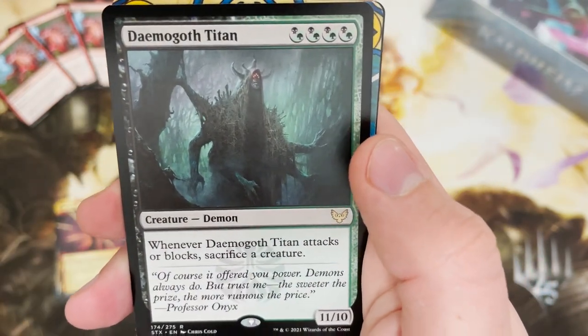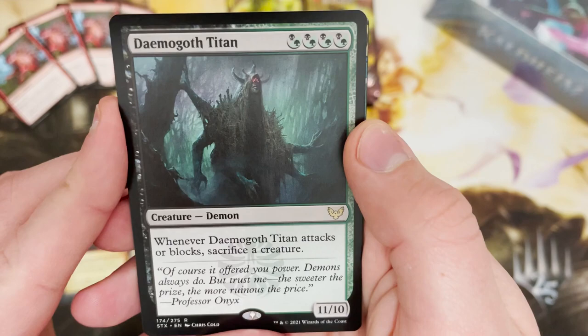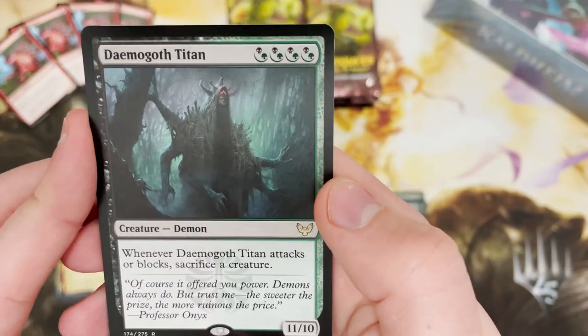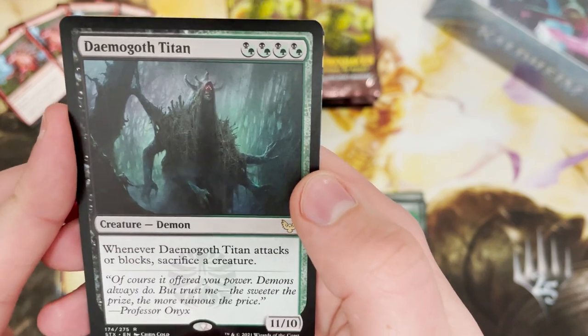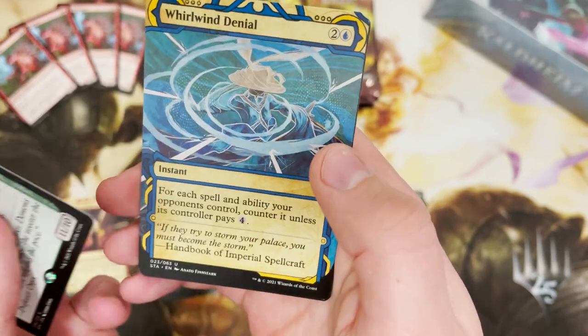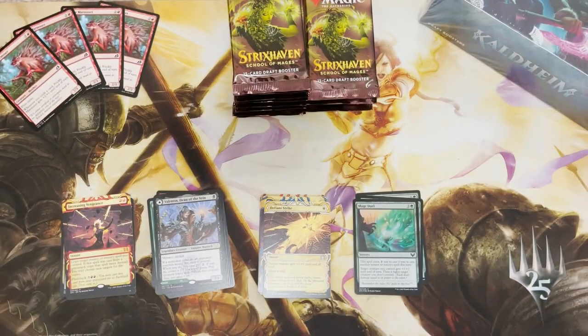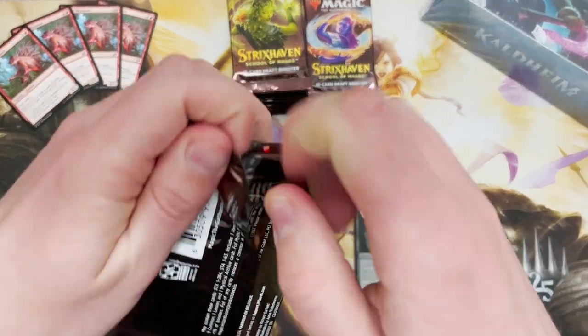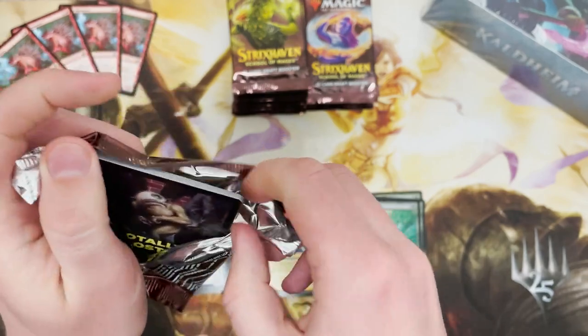We get a Demigoth Titan — that big eleven ten that costs four. Obviously when it attacks all blocks you have to sacrifice a creature, but getting that out on turn four is just dirty, isn't it? It's just dirty.